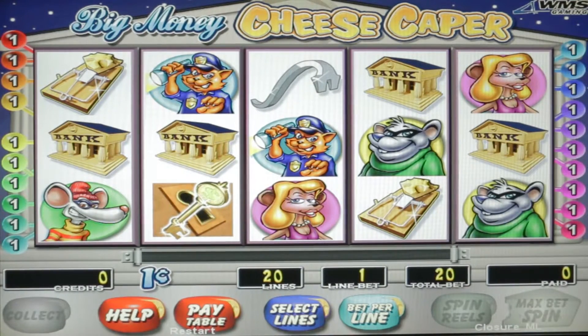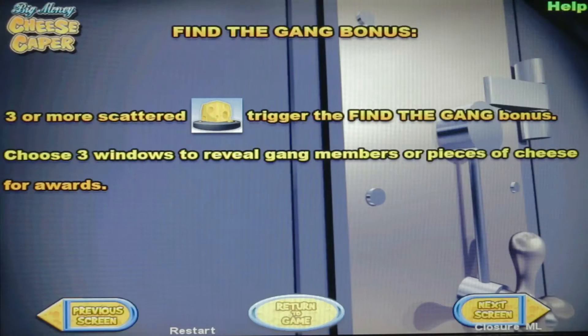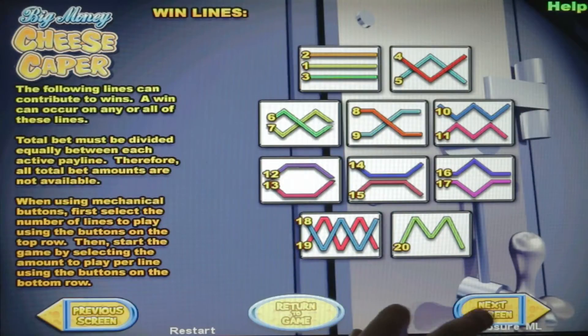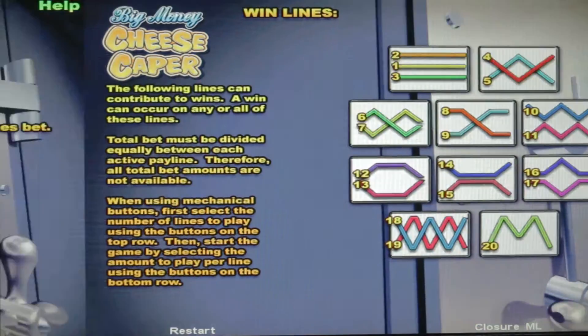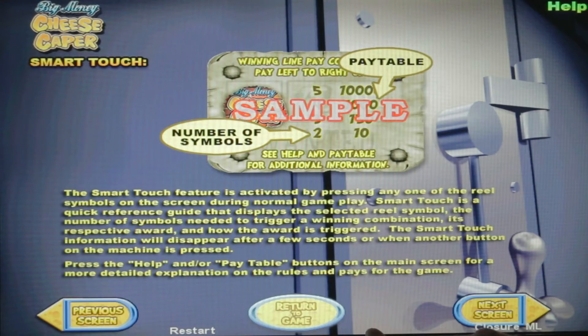I have never played this game, so this is the first time I'm playing it. Let's take a look at the help first. There are two options: help and pay table. We got a heist bonus — it looks like the key symbol on any active pay line will trigger the heist bonus, then we'll choose a key to receive a number of picks. Something about a secret code — we'll figure that out. Three or more cheese symbols trigger the Find the Gang bonus. So it looks like those are just the two bonuses. There's the pay lines — a smart touch.